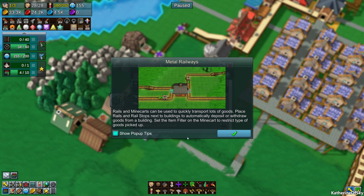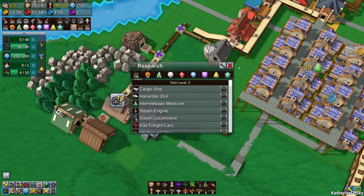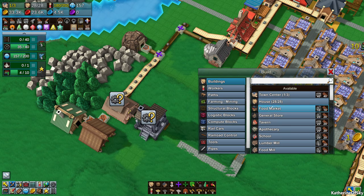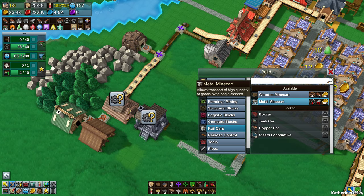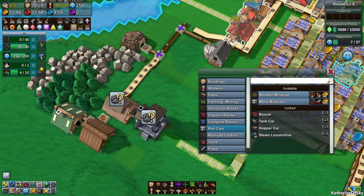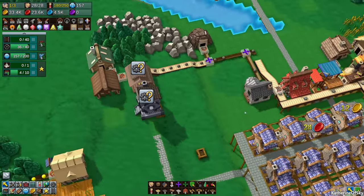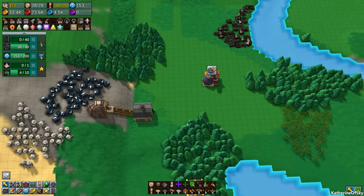We're going to select metal rails — we can't get them yet but we'll get some very soon. Metal mine carts and metal rails — they can quickly transport lots of goods. Let's get metal conveyor belts as well and upgrade our conveyor belts. Let's look at the rail cars — unfortunately it doesn't tell us anything about their capacity or anything like that.